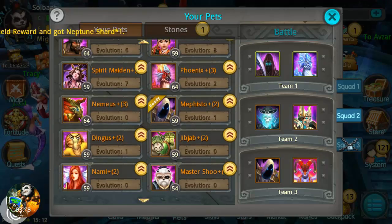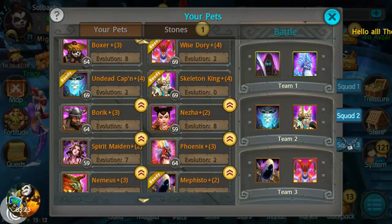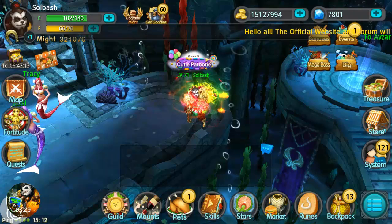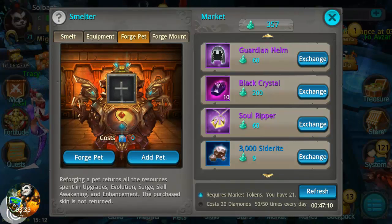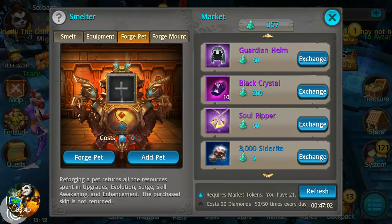Let's take a look at what happens when you reforge a pet. You go into the market and click on 'Forge Pet,' which is the third tab at the top left. At the bottom it tells you: reforging a pet returns all your resources spent in upgrades, evolution, surge, skill awakening, and enhancements. The purchased skin is not returned though — be aware of that before you do this.